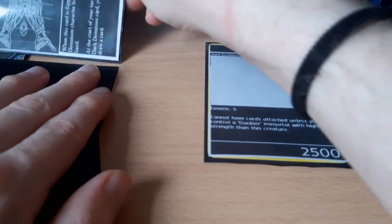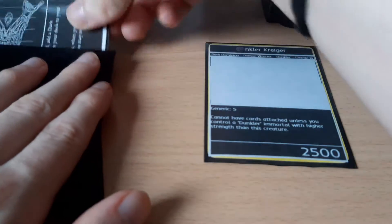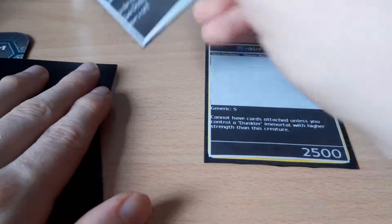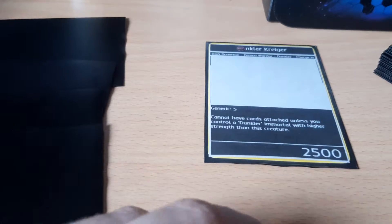Some legendaries have an effect while they are face up, and some have an effect that lets you discard them during your turn for a powerful effect. If the next legendary is face up, you simply discard it — you do not get any discard effect for that. The discard effect on legendaries only activates if you discard them out of choice.